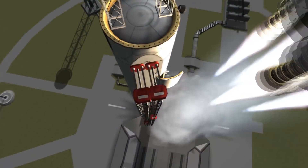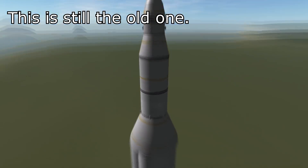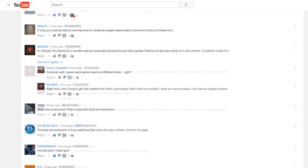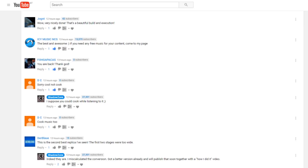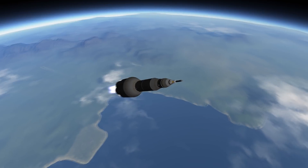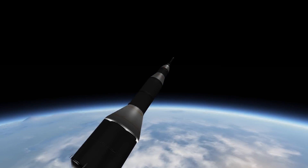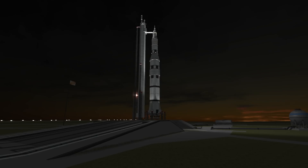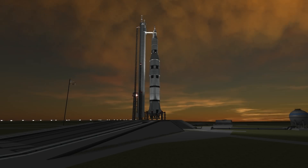As YouTube user 'Der Blaue' correctly pointed out, the one in the previous video was a bit too fat. The reason was me messing up the conversion ratio from real life to game — I did it more off the top of my head, which obviously wasn't optimal. The saying 'measure twice, build once' does have its merits, so I calculated the correct height and width of the rocket again. Here we have it — the new and improved version.